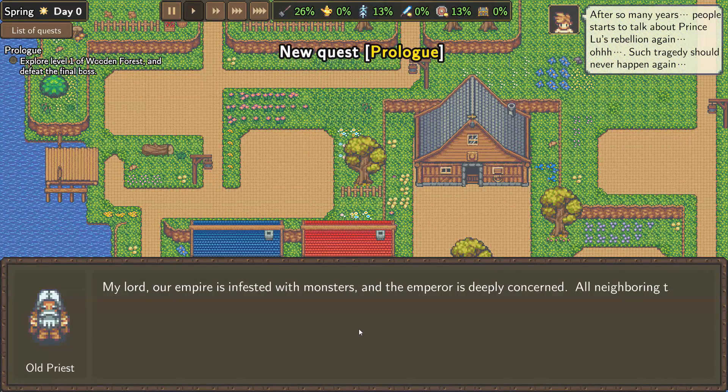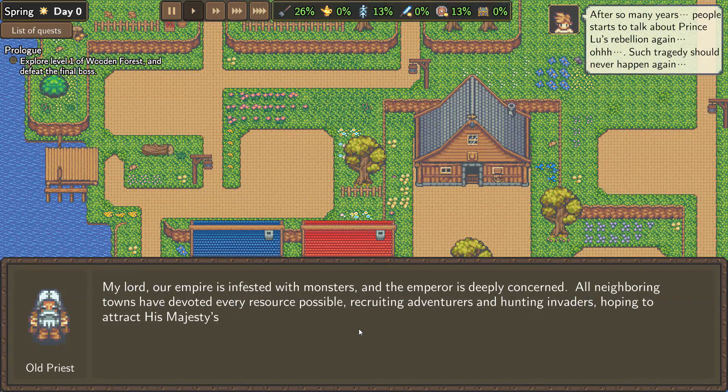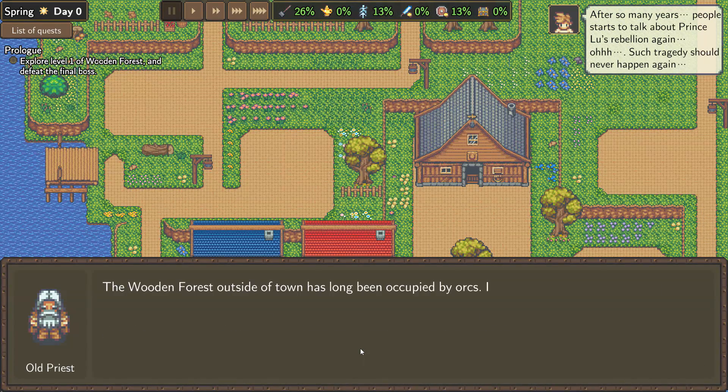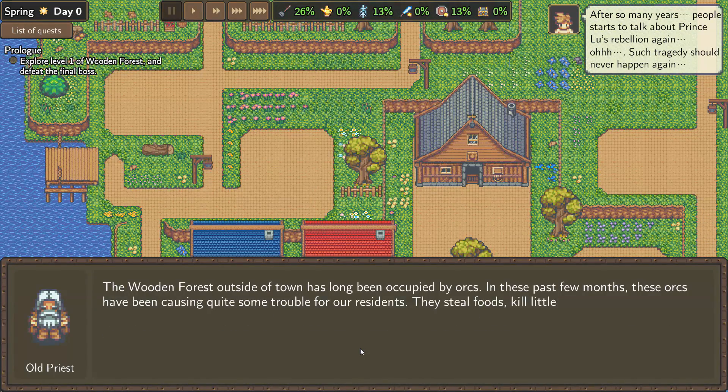New game here. This is my first impressions of the game, so hopefully it'll be a good time. The in-game intro says: our empire is infested with monsters and the emperor is deeply concerned. All the neighboring towns have devoted every resource possible recruiting adventurers and hunting invaders, hoping to attract His Majesty's attention. The wooden forest outside of town has long been occupied by orcs.